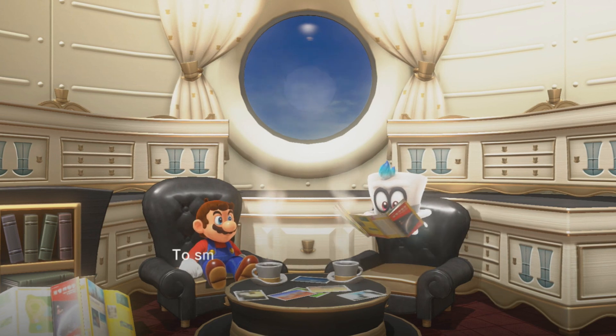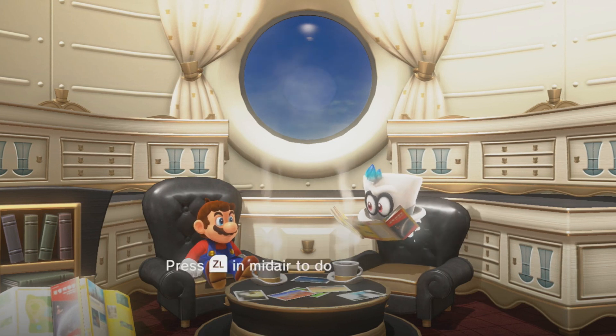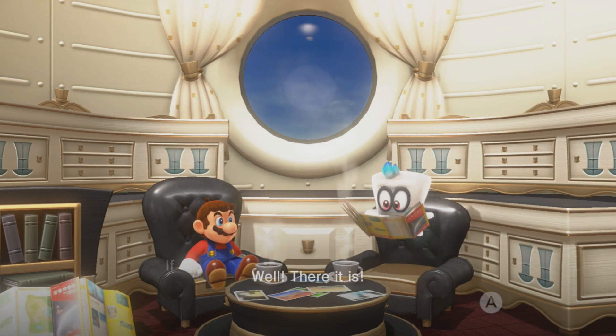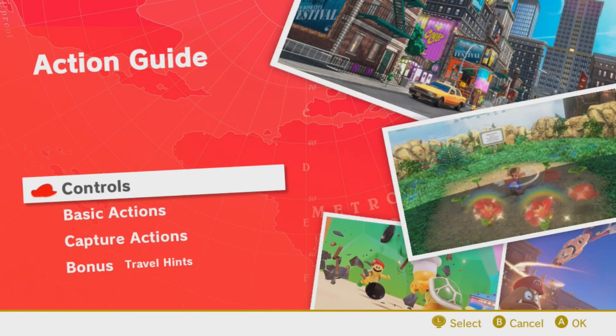Travel tip: ground pound. To smash blocks or enemies below you or flatten out bumps in the ground, nothing beats a ground pound. Press ZL mid-air to do a ground pound and pulverize with your posterior. Well, there it is. If you need some more review, you might want to look at the action guide. Sounds good to me.